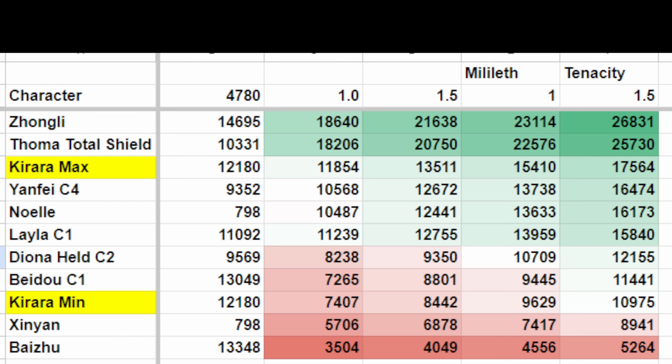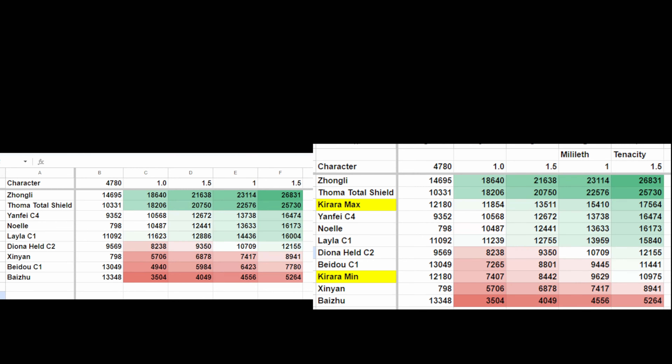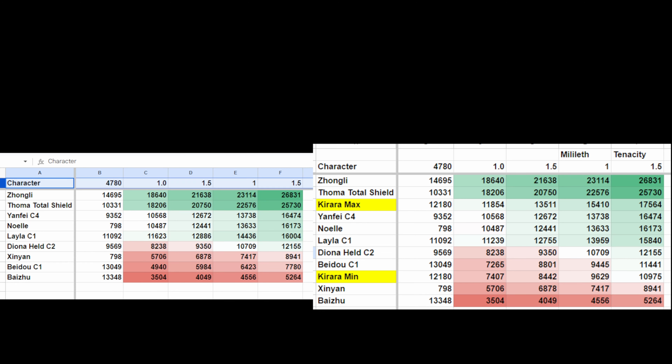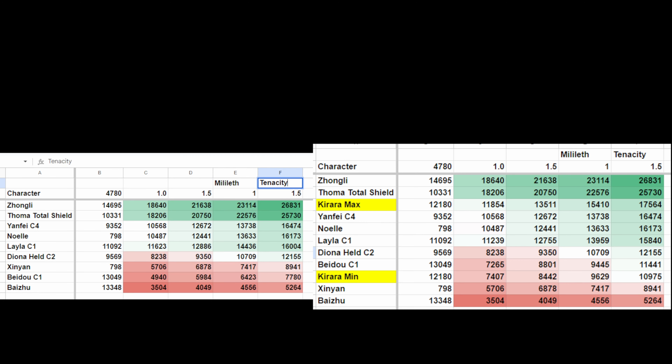Note that this chart is with or without Tenacity of the Millelith, which Kirata is not a great tenacity holder, but she can benefit if a different teammate is using tenacity. And before we move on to the next chart, if you watched my previous video, I have corrected Beidou's numbers to include her burst damage reduction, which makes her meager 16% health shield quite competitive. Layla's numbers were also changed due to a slight Excel error, but it actually went down slightly, not up, so it's whatever.